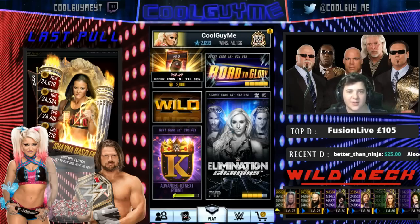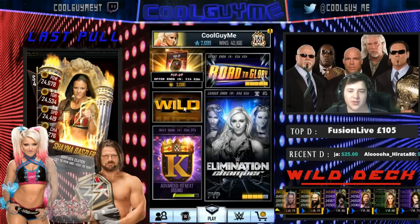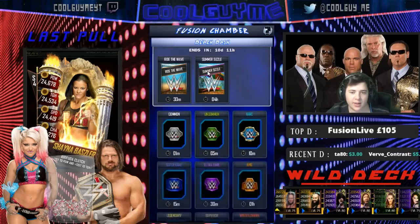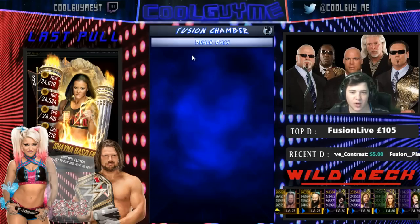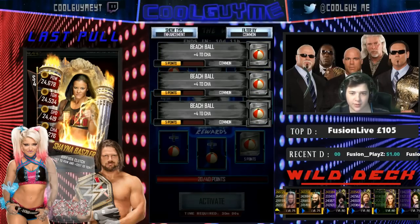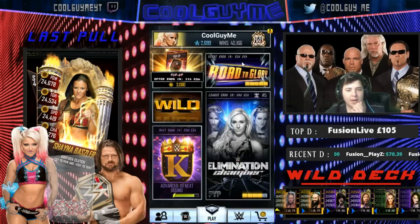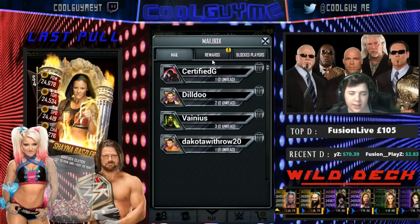Welcome back to the episode of WWE Supercard. We got two things to do - we're going to do a Platinum Pack, I'm going to give you a quick up-to-date look at where I'm at on the Road to Glory, and we'll go ahead and do another one of these Summer Fusions. I've got enough Beach Balls - actually close but not quite enough. So let's start off with the Platinum Pack and then we'll do Summer Fusion. I'll tell you who I got in my third Summer Fusion as well.